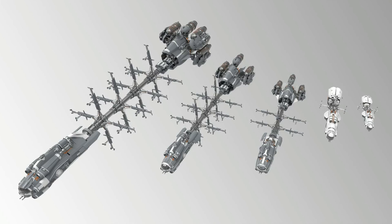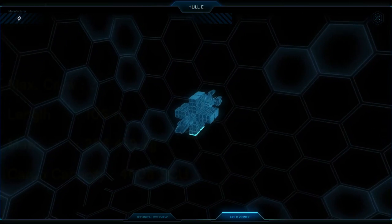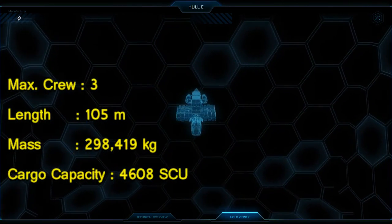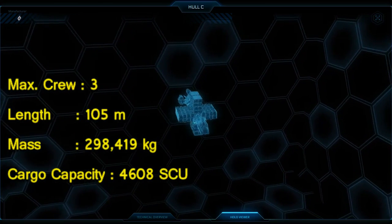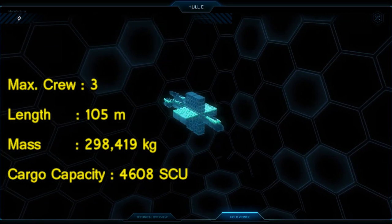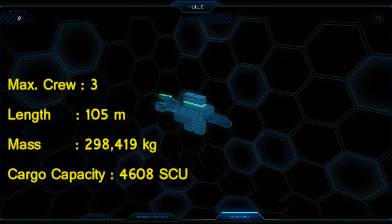Let's take a look at the stats of the Hull C. The Hull C has a maximum crew of three persons, its length is at 105 meters, its mass is at 298,419 kg, and its cargo capacity is at 4,608 units.